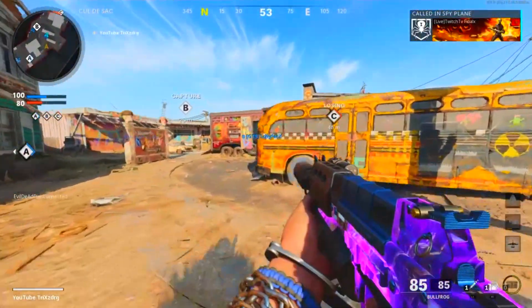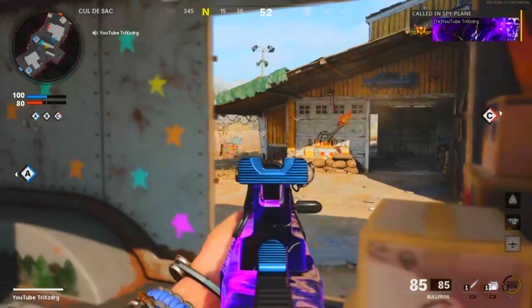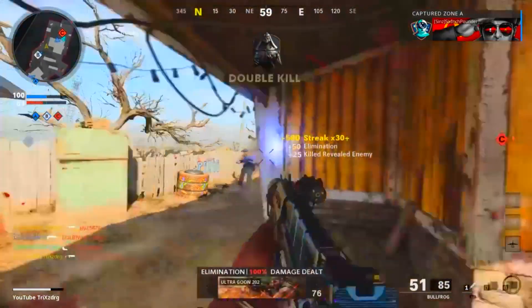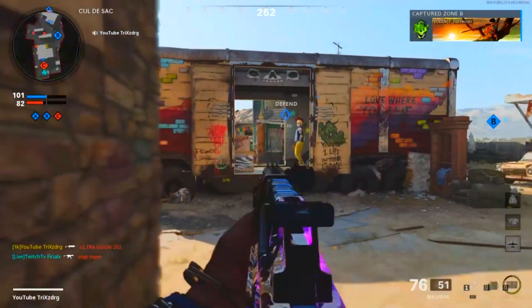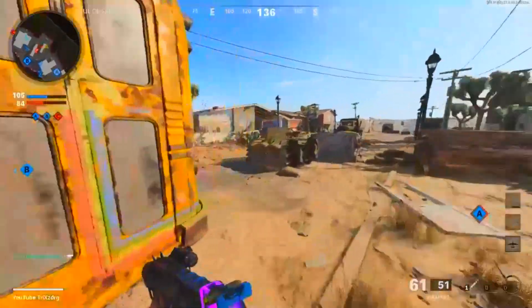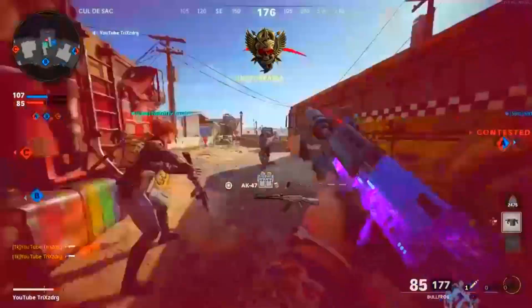We're 57 and 0. Keep pushing over here. 58. I don't know who these kids are — getting flashed. Alright, we got the double nuke! There we go.